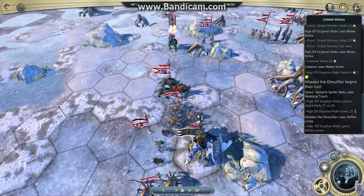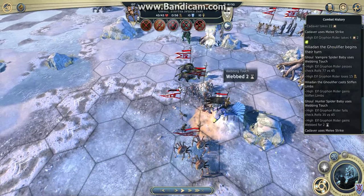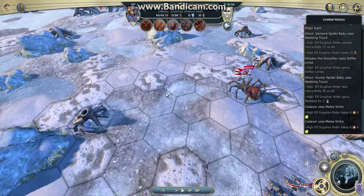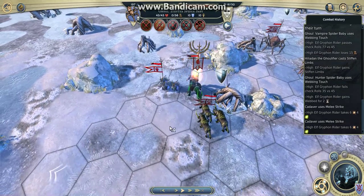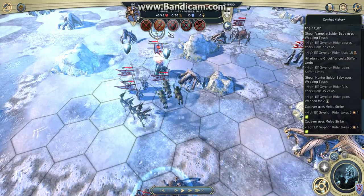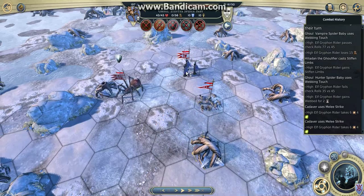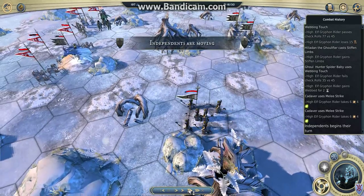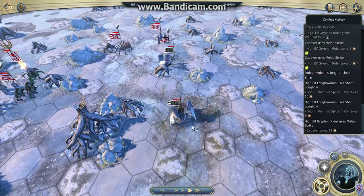I stiffened him again with my hero. My spider got to hit it, so now she's a queen spider. I position my troops so that they cannot be hit by the eagle rider, except for the cadavers. I've got my deathbringer that I raised at the beginning of the game. This longbowman is a nuisance, but I'll kill him next turn.